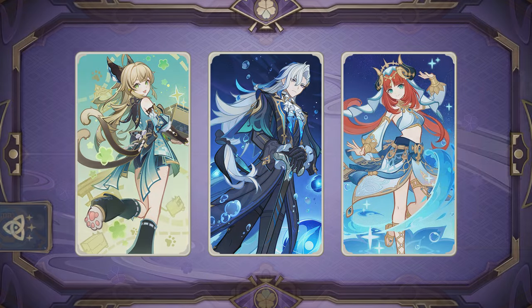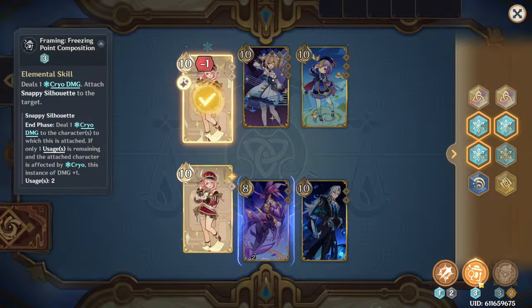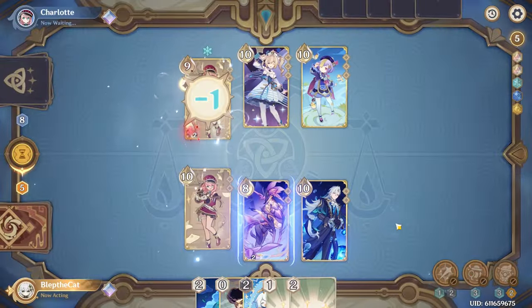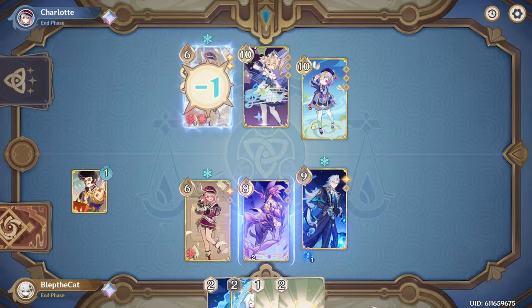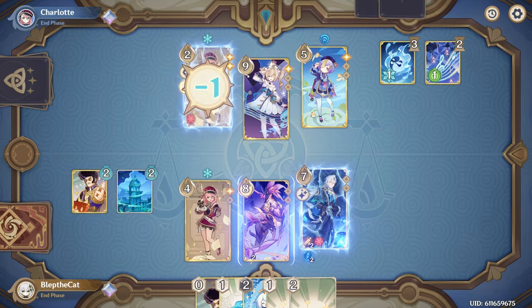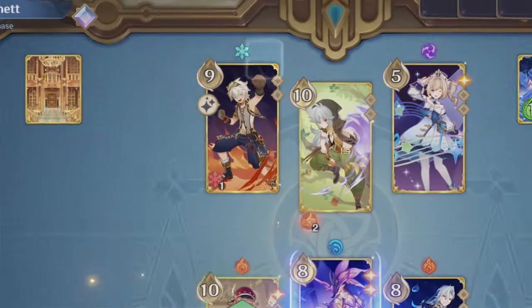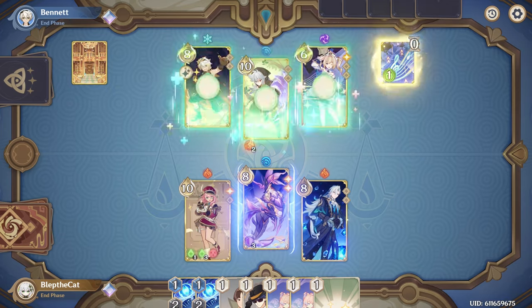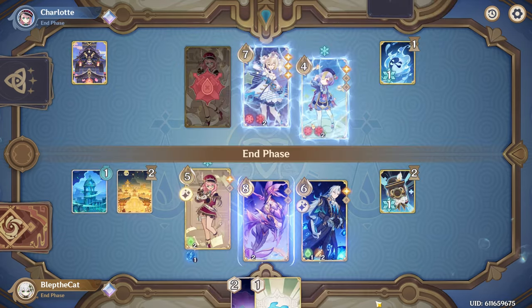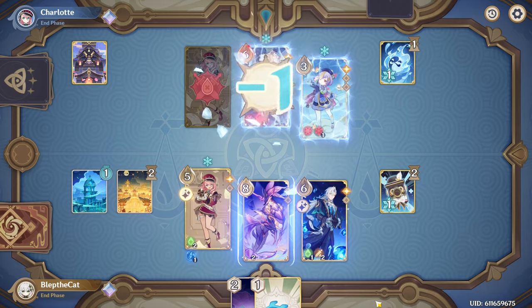And for our next exclusive: Charlotte. Charlotte's skill does one cryo damage initially, but leaves a status that deals one cryo damage at the end of the next two rounds — kind of like Signora's skill, but lasting an extra round. One difference is that on the final hit, if the opponent is already affected by cryo, it deals an additional damage. Note that this is only for the final hit; the first activation will always do one damage regardless.